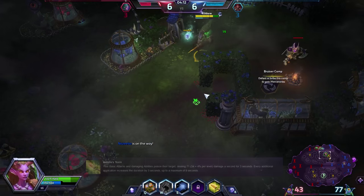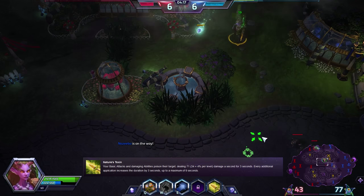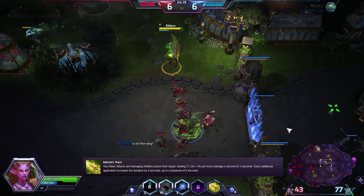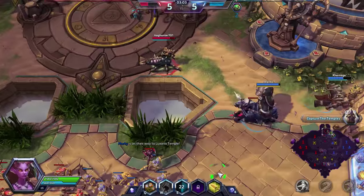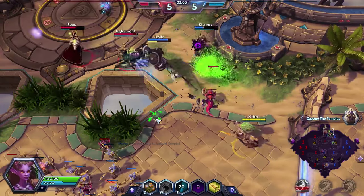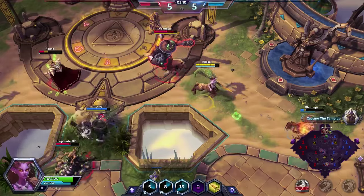Her trait is Nature's Toxin. Your auto attacks and damaging abilities poison the target for 3 seconds, and every additional application increases the duration to a maximum of 9 seconds. What should be noted about this ability is that getting stacks on the enemy to a maximum of 3 will only increase the duration and not the damage.